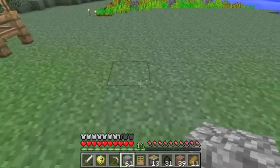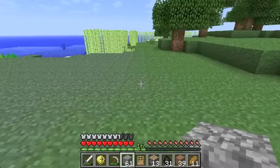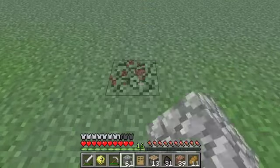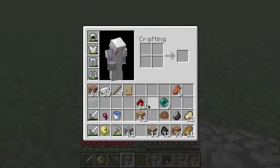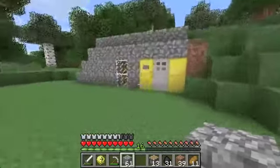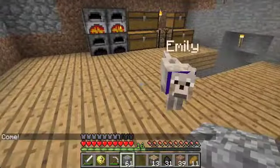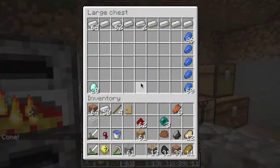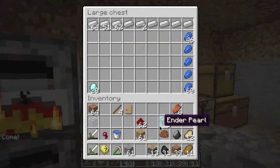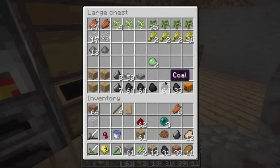So let's see, let's just map it out here. I'm just gonna do it right here. Get right next to the door. I don't need any of this anymore.